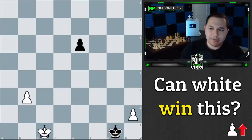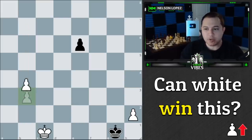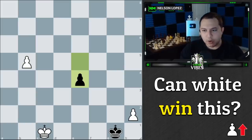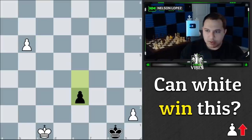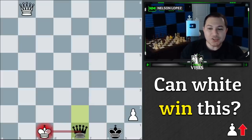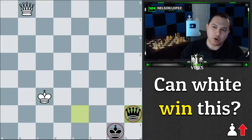Another idea is a pawn race. What if we just push the b-pawn or h-pawn — can't we just win? Well, let's see what happens: b4, e5, b5, e4, b6, e3. If we just go for the pawn race, we get our queen, black gets their queen — it's with check. Ultimately, black simply plays queen to e2 check, forking our pieces, taking our extra pawn, and this is a draw.